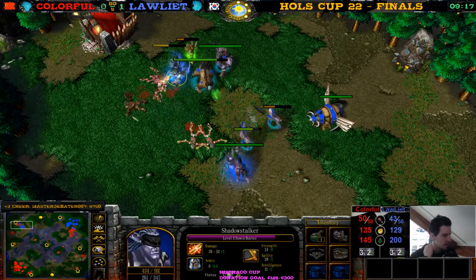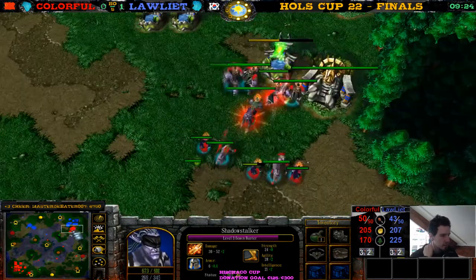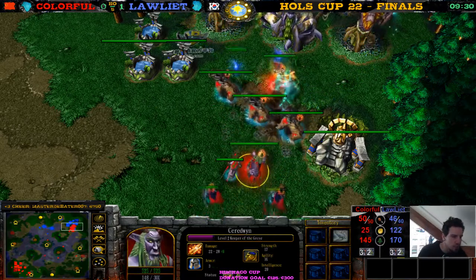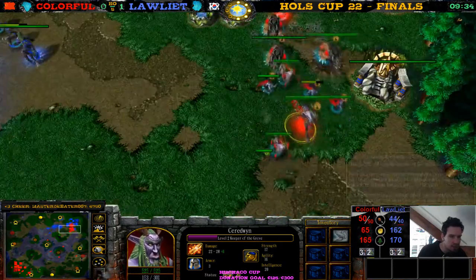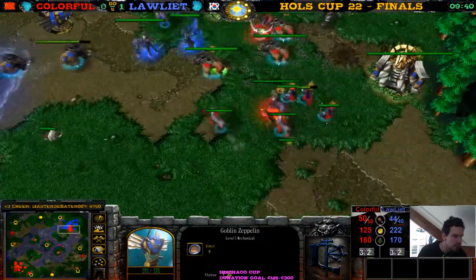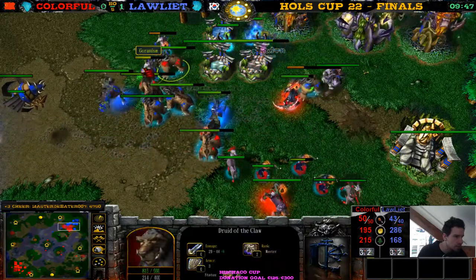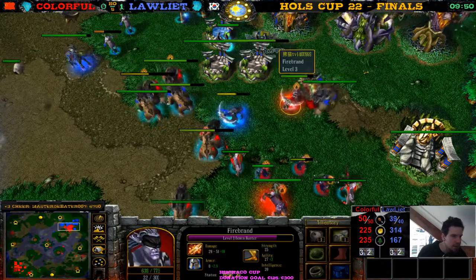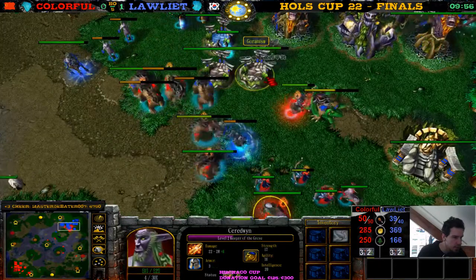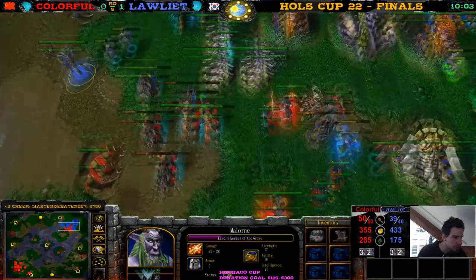This time he gets a Belt of Giant Strength. I guess it's better than a second Sobi Mask or a Robe of the Magi, but besides that almost every other item would have been better. The Demon Hunter and Bear are killing a Murloc — they also killed a wisp, the other one detonated. 50 supply here for Colorful. He has 0-0 Bears. Loliath is also 0-0 but has the Zeppelin. Nice Mana Burn on the Bear — these Bears are going for the Keeper, going for the Dryad. Welcome back Danny — this Demon Hunter kills a Bear just for you!